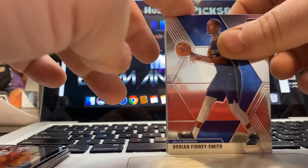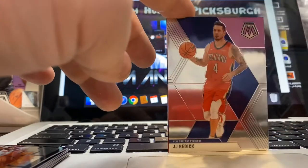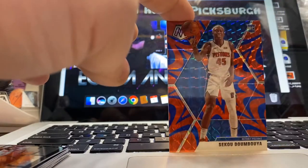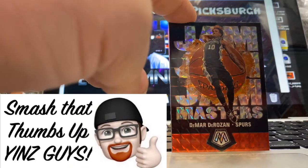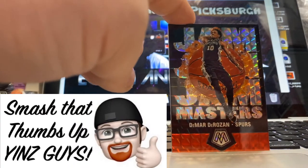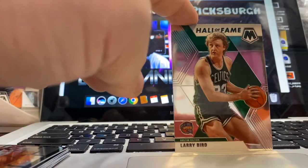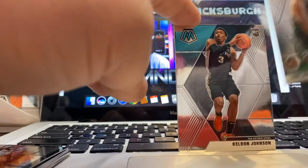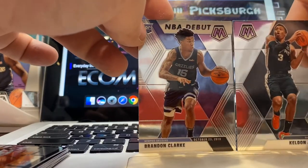Next pack. Dorian Finney-Smith, Nikola Vucevic, JJ Redick. Oh yeah — Blue Reactive Sekou Demboya. That is dope. We got a Jam Masters mosaic of DeMar DeRozan, a Hall of Fame Larry Bird, a Keldon Johnson, and a Brandon Clark NBA debut.